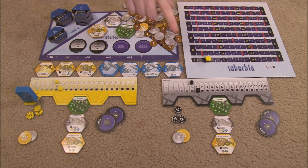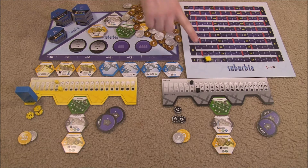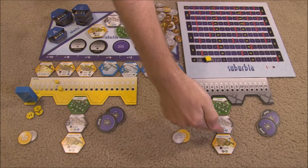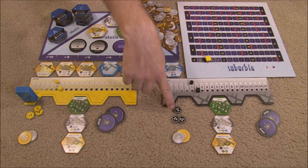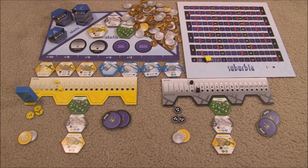On each player's personal borough they indicate their income with the cylinder and reputation with the cube. Reputation starts at one while income starts at zero. Each player also puts their marker on the two space of the population track to indicate two starting population. Each player gets a suburbs, community park, and heavy factory along with fifteen money and their three investment markers. Lastly each player is dealt two goals, they keep one and remove the other from the game.